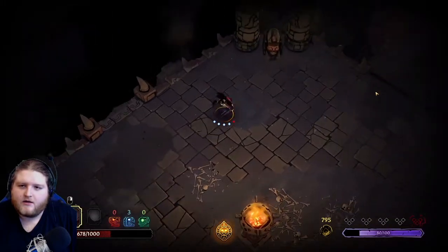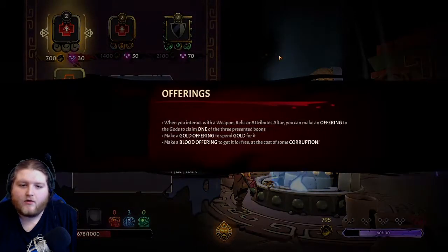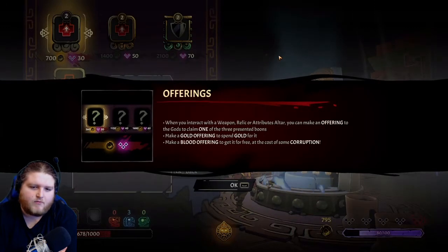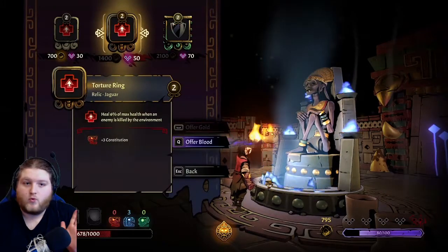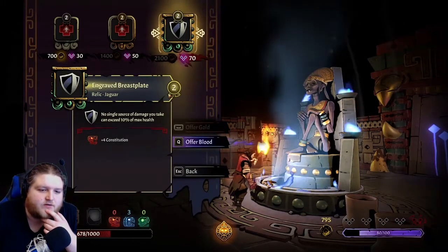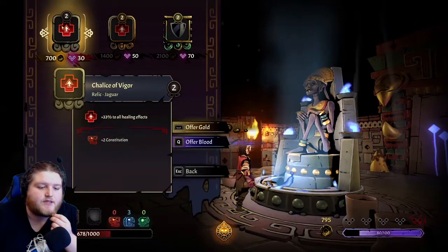Just heal on up. Look at this guy, look at this friendly fellow. When you interact with a weapon, relic, or attribute altar you can make an offering to the gods to claim one of three presented boons. Make a gold offering to spend gold for it, or make a blood offering to get it for free but at the cost of corruption. We can offer gold for the chalice of vigor, the torture ring, or the engraved breastplate. No single source of damage you take can exceed 10% of max health - that's pretty good.